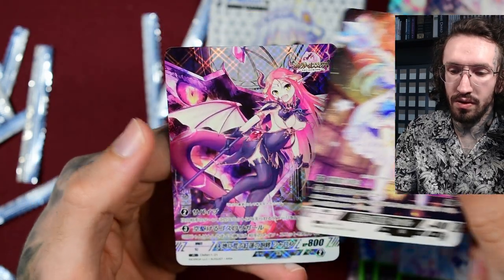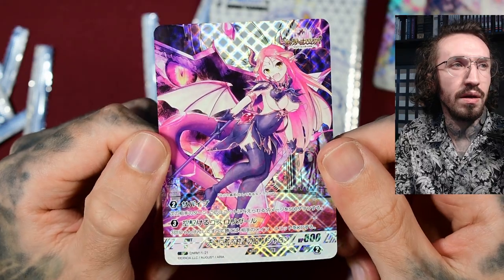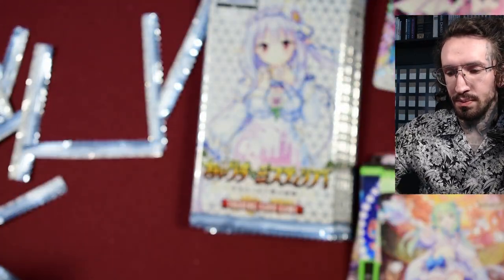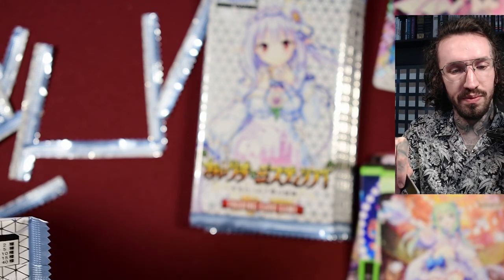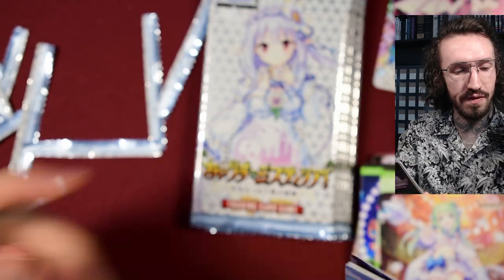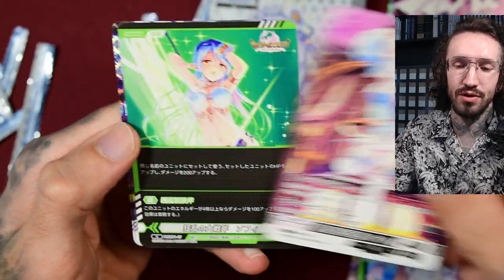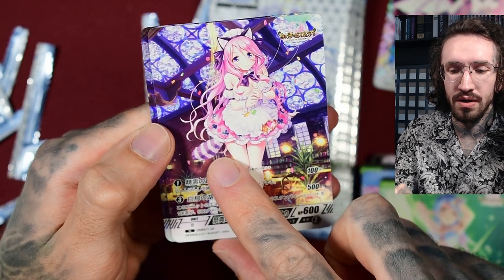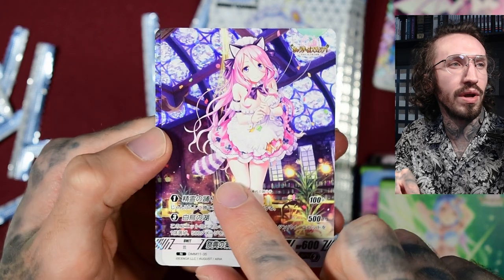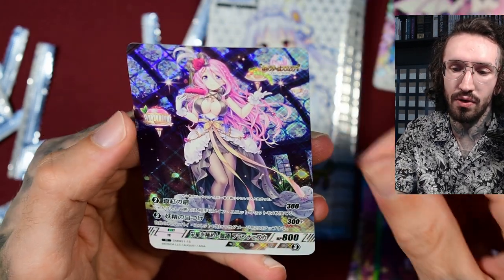Another card — a duplicate of the heavy demon girl. So there should be five different super rares, and I think you should get one super rare per box. Oh, she's like a raccoon dog or something — funny. And another rare.